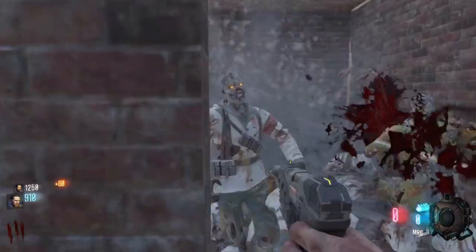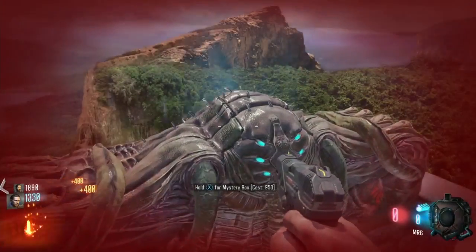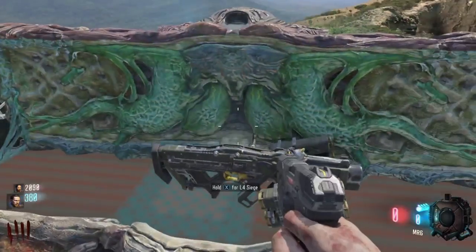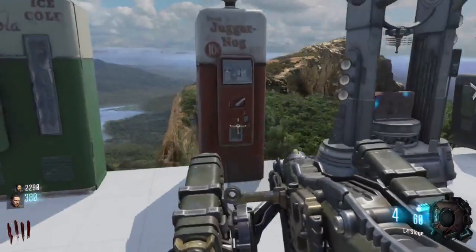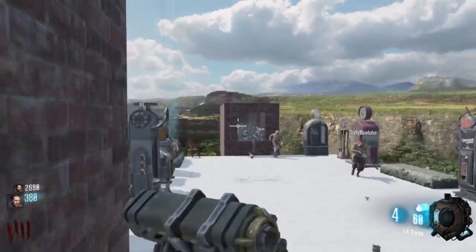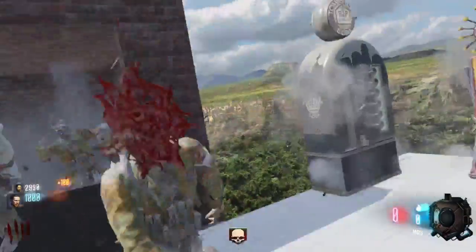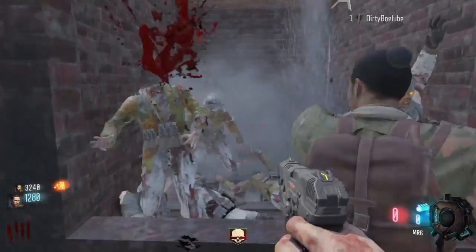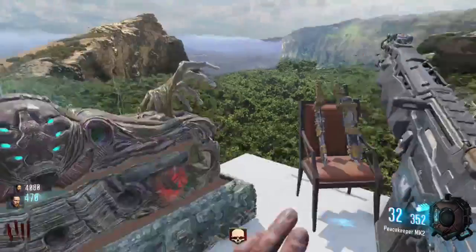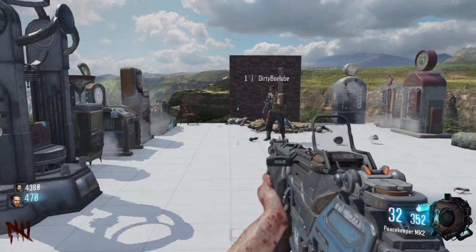I'm getting a weapon — I don't have enough, I need to kill them. We also have to buy perks. I got the L4 Siege Garage — same freaking crew over and over again. I'm gonna turn on power. Got all the money from the perks, and I got a Peacekeeper — that's decent for points, I'll take that.